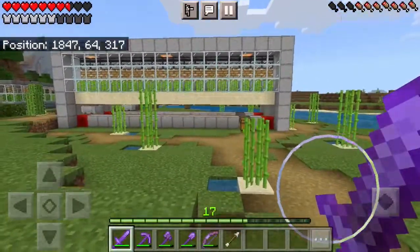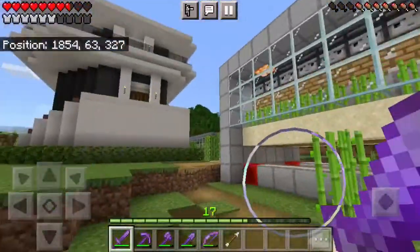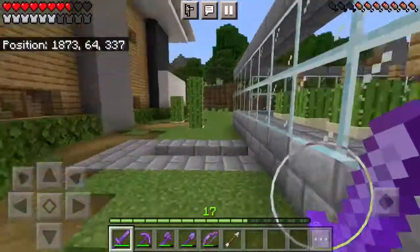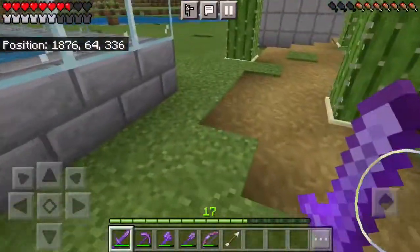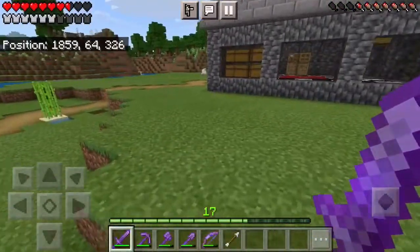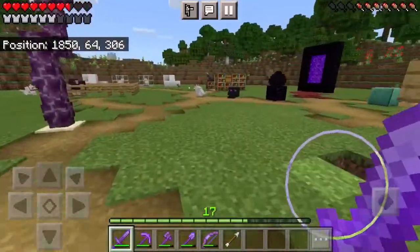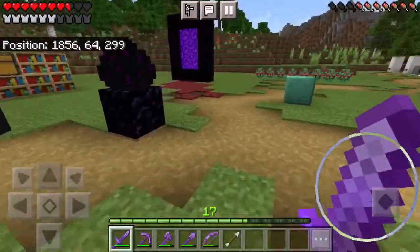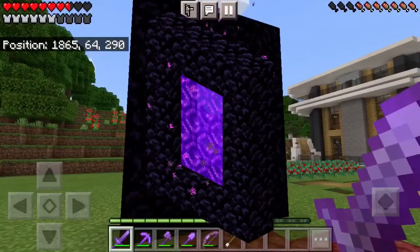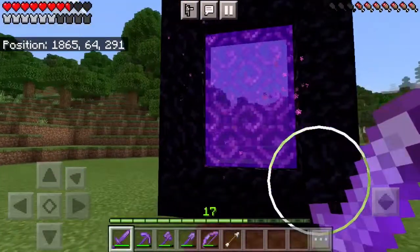Gamers, as you can see, I've been doing some work over here at the base. Sugarcane everywhere and there's a path that leads to our cactus farm with cactus all over the place. I think it looks really nice to be honest with you. However, in today's episode, we're going to be working on a small building project — our Nether Portal. It functions perfectly, but in my opinion, it kind of looks boring.